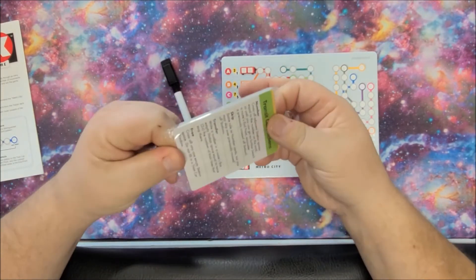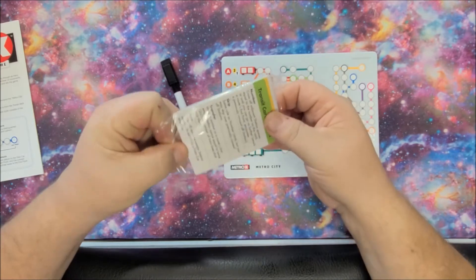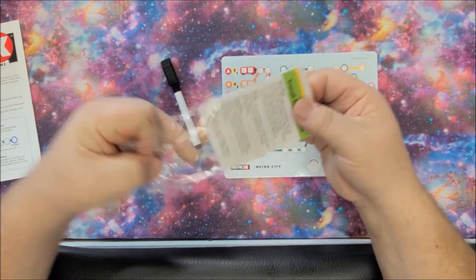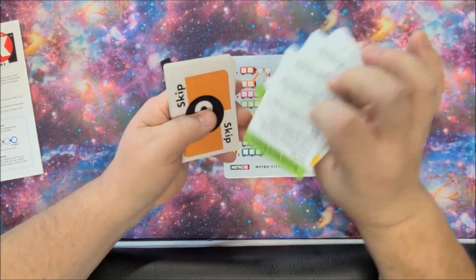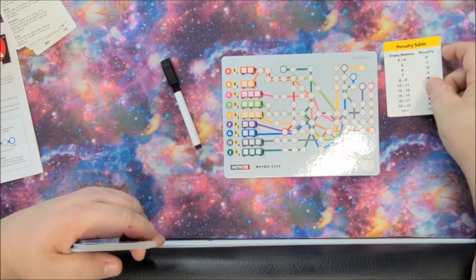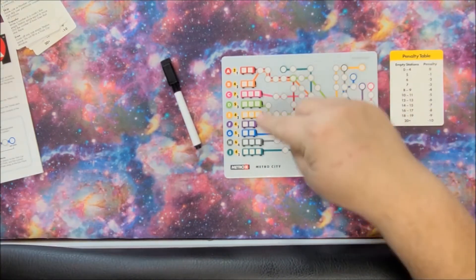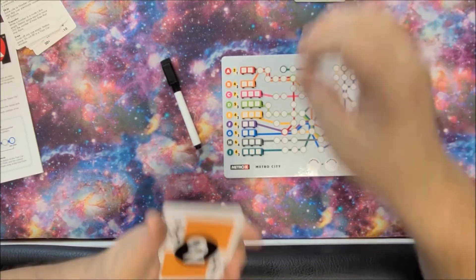You've got just a small deck of cards. This is a flip and write, which means we're going to flip the cards and then do something on the board. You've got these great little player reference cards — we're going to put this out in front of us. This is the penalty table for how many blank stops we have at the end of the game.